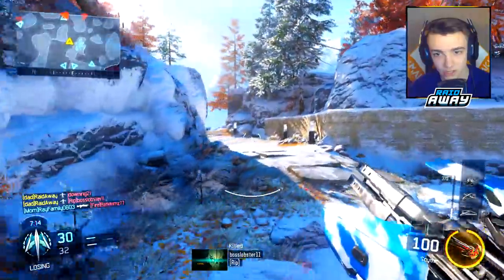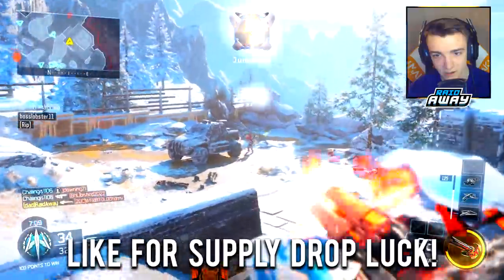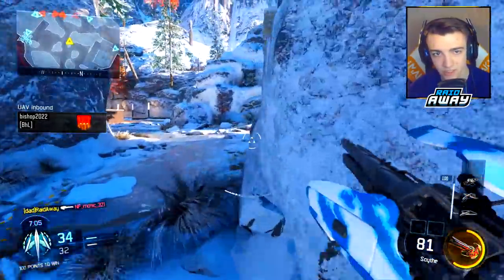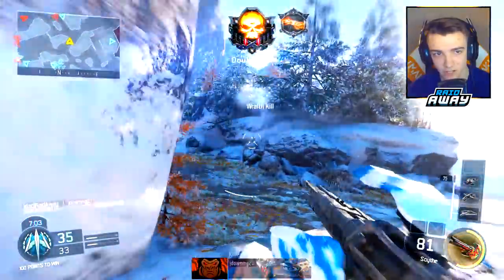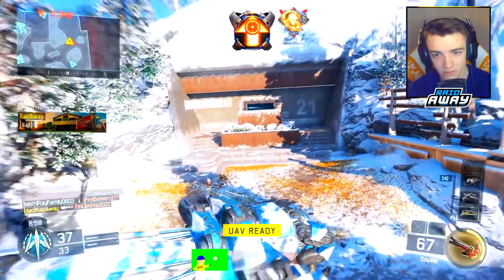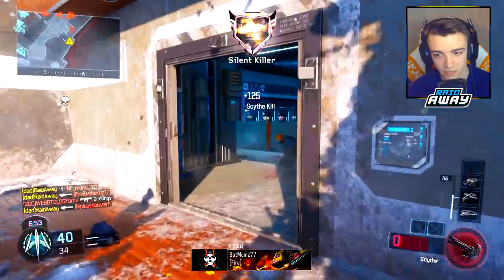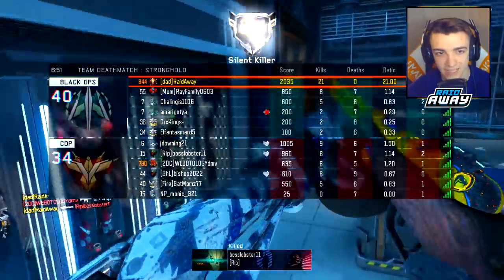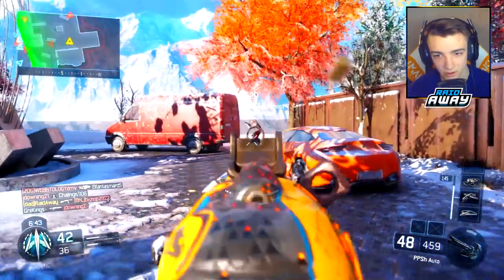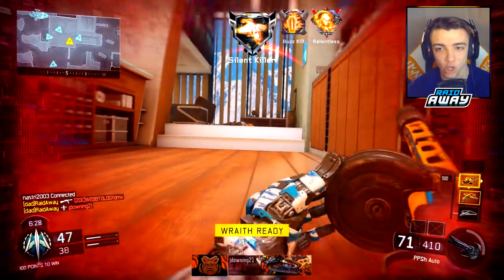These guys are all back here. I think they're actually trying to destroy my streaks — yep, they're definitely gonna try. Got a guy right over here, nice. Another UAV — these guys are right in here. Why are you guys trying to come through? There's a Wraith up, you know there's a Wraith. These guys just try to come through anyway.